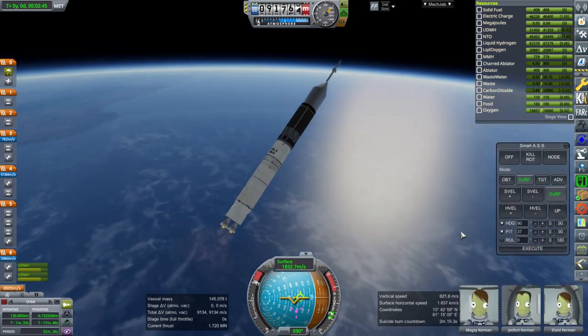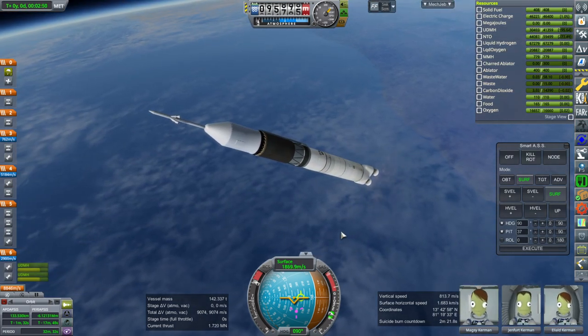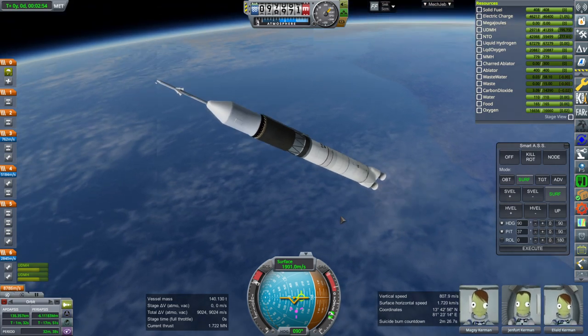That's just for air resistance purposes since I didn't fit the grid fins. It's supposed to have grid fins — other mods have grid fins that you can slap on. Grid fins will be intensely annoying to model, so just use Kerbal Reusability Expansion grid fins or something for your grid fin purposes.